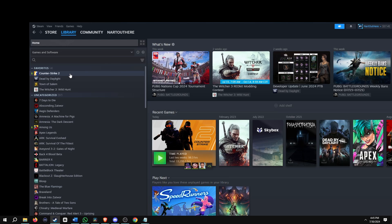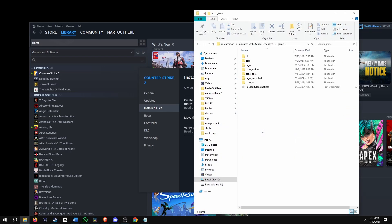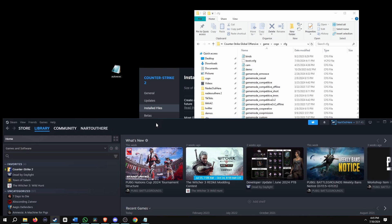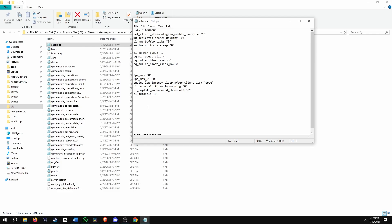We're going to open up Steam, find Counter-Strike 2, right-click on it, go to Properties, then Installed Files, then Browse. Go to the game folder, the csgo folder, the config folder, and then find your auto exec and drag it in.